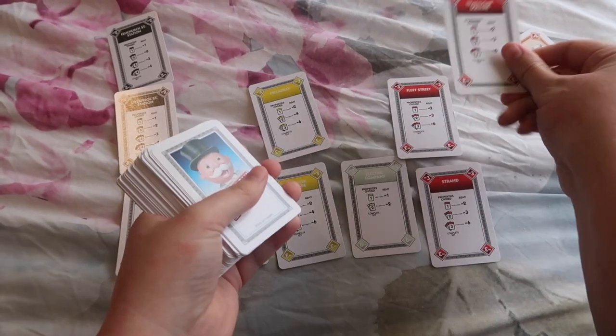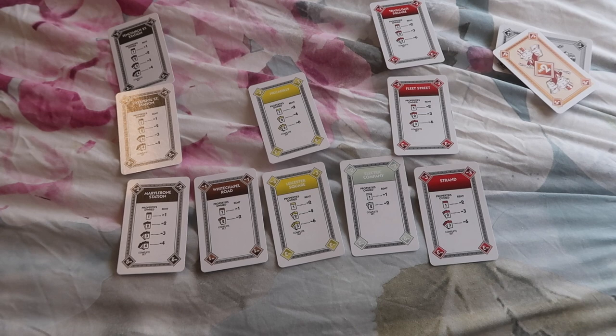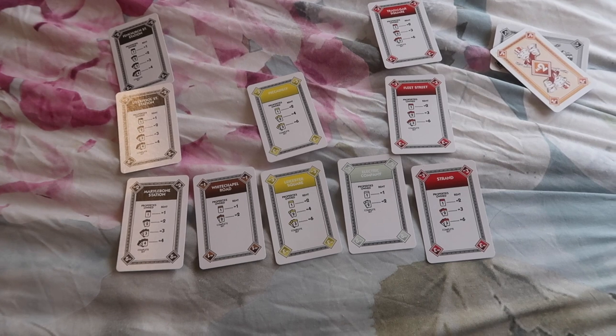Our next card is Trafalgar Square, which finally gets us a complete set! Trafalgar Square is a romance. For that I've decided to go with The Roommate by Rosie Danan. I have it on my Kindle. I think the guy works in the porn industry? It looks so fun. I'm so excited to read it, and I think Rosie Danan has a new release coming out in 2021 too.